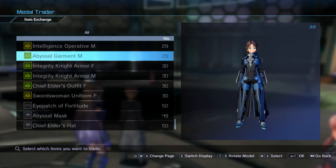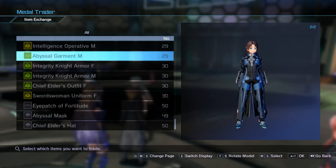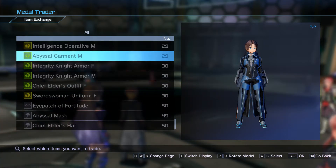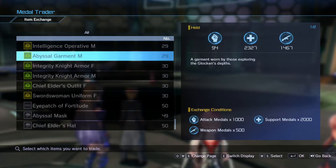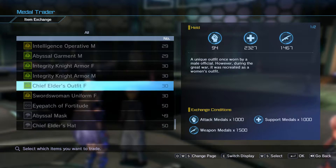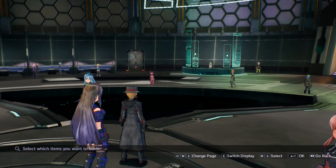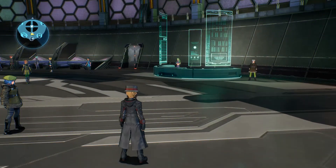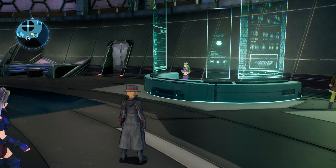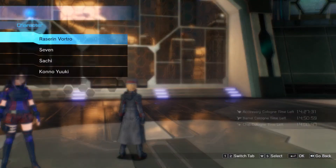Another thing that did kind of irritate me is that they did not make a female version of the Abyssal Garment. They did a really good job making it look super awesome, but just like the Death Gun outfit, there's only a male version, so that feels really disappointing. Also, the amount of medals you need to get for some of these is quite a lot, so unless you have a bunch stockpiled, you'll probably have to grind a bit. But if you do the Party Hero Quest, getting medals is actually not super difficult — you get around 150 to 300 of each per run.